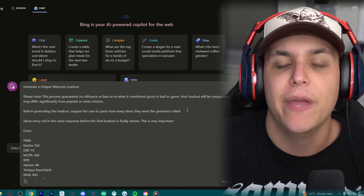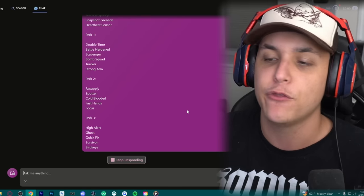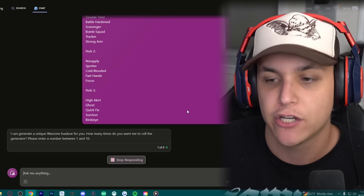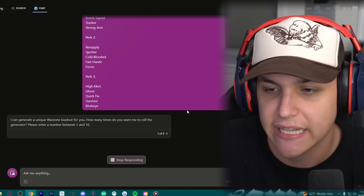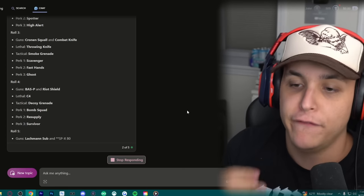So the first thing we're gonna have Bing do is enter this prompt right here which has every weapon, lethal, tactical, as well as perk. And what it's gonna do is ask us how many times we actually want to roll the generator. So let's just roll it like five times or something like that. As you can tell, it shows all the previous rolls, but we're coming up on the fifth roll right here.